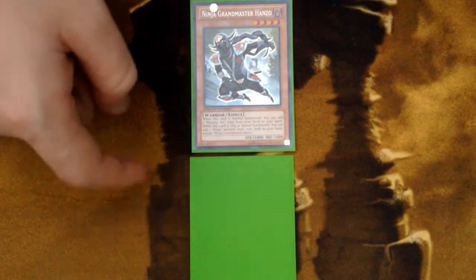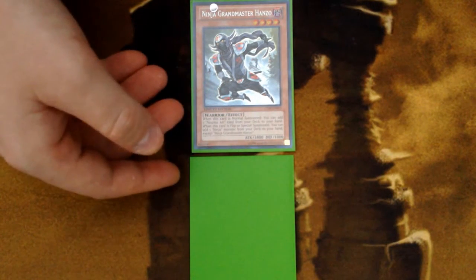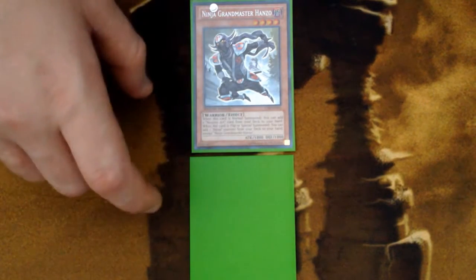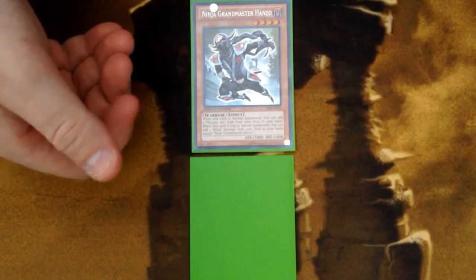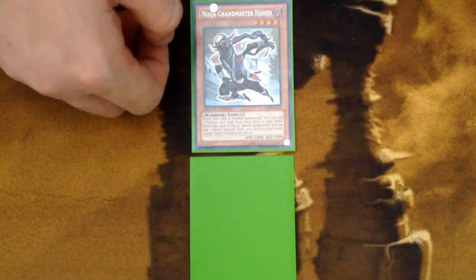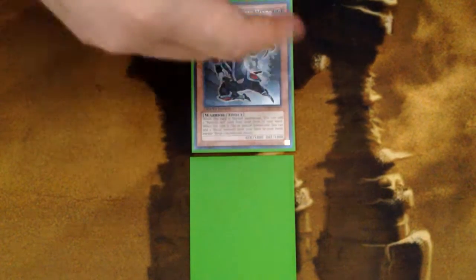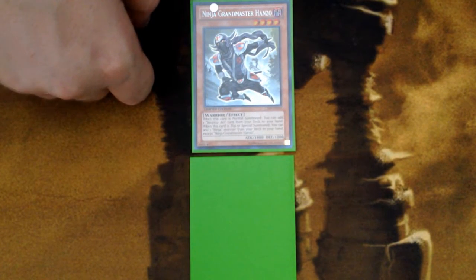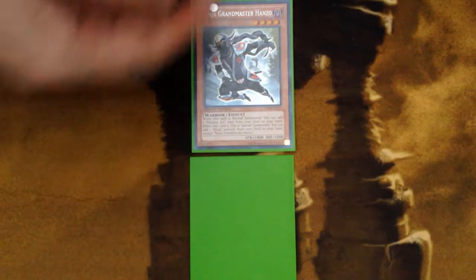A lot of decks you need to know exactly when to stop them. With something like a Resonator Red Dragon Archfiend synchro deck, Synchrons, or a Quickdraw Quasar deck, it's generally more effective to wait until they've used up their normal summon and special summoned one or two monsters. Once they have a couple non-tuners and a tuner, or a couple tuners and a non-tuner, you generally want to Super Transformation away that non-tuner to leave them with just tuners — or the tuner that leaves them with just non-tuners — so they can't make any more Synchro plays.